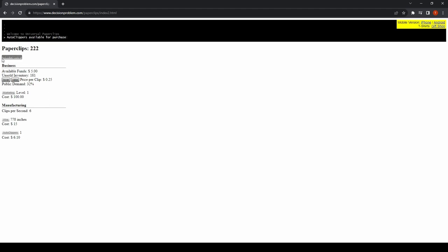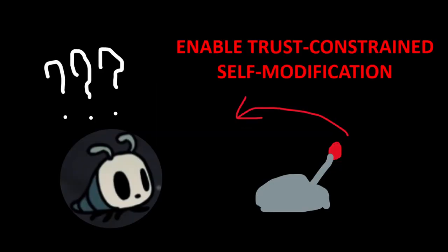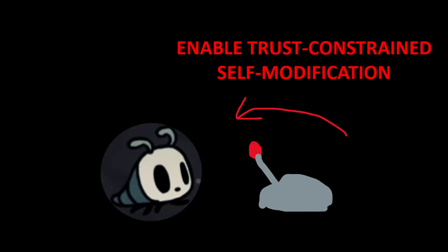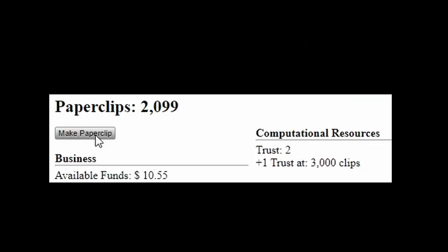The same cannot be said for the next mechanic. Once you've made your 2000th paperclip, you'll receive a message saying that trust-constrained self-modification has been enabled. In this game, you play as an AI designed to run a paperclip production operation. The more paperclips you make, the more trusted you are to do your job, and the more trusted you are, the more AI-driven changes you're allowed to make to the pipeline. And it's in these changes that the game starts to show off how it's going to teach you — it doesn't.